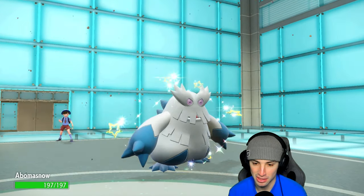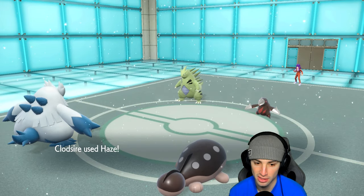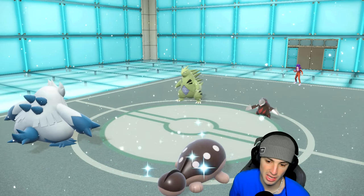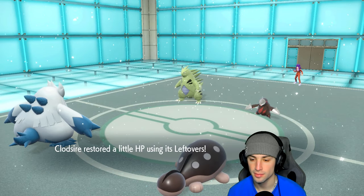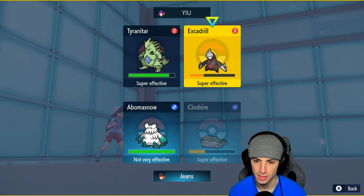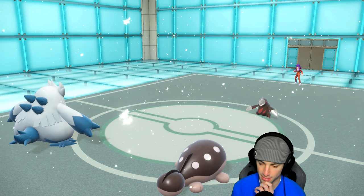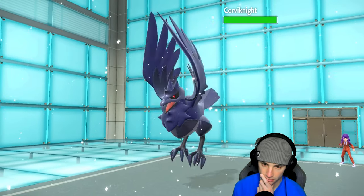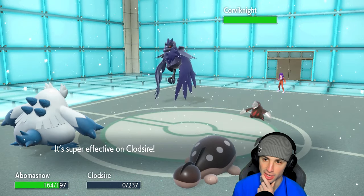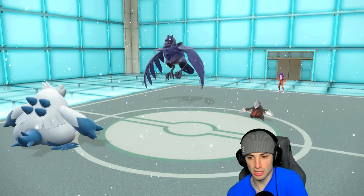Abomasnow is out. I could see a Rock Slide coming but she goes for Iron Head, which Clodsire soaks beautifully. Now is the perfect time to set up an Aurora Veil - I'm getting some Leftovers HP. I might even Yawn the Excadrill. Now is the most perfect time to set this up. On top of this we're going to High Horsepower this slot since Tyranitar swaps in for Magmar. Their Corvinite comes out - Earthquake launches. Clodsire was hoping to soak that, but it was super effective and a crit too - all good, but we did get off the Aurora Veil, which is massive.